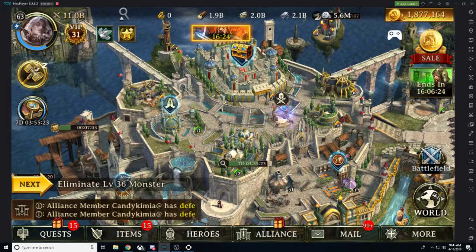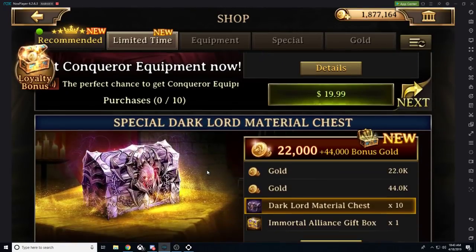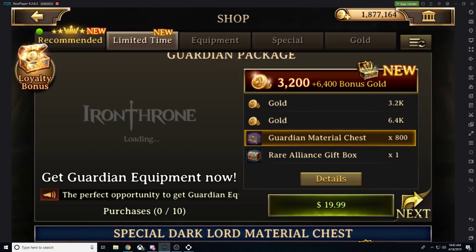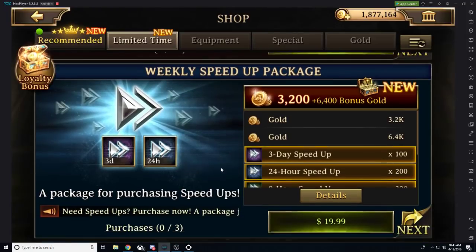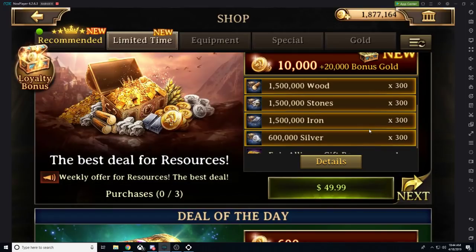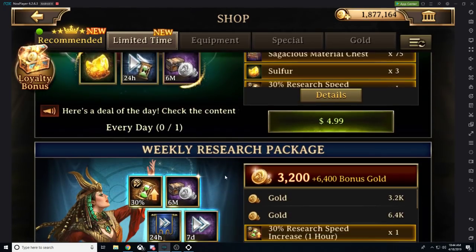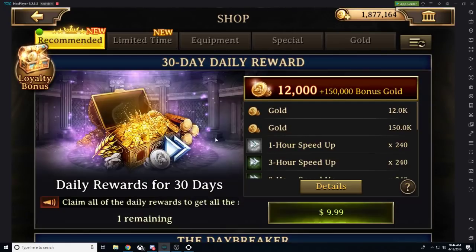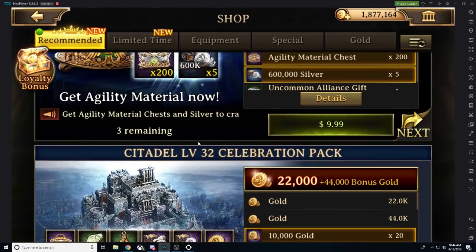There are a couple other fixes they did — a couple of changes to some resource packages, down at the limited time. Also the Conqueror material package, you'd get for $20, 800 chests. You could do that for all of the level 30 gear, which is absurd. Although they do have the gift boxes, and the gift boxes are still amazing. They did update these packages — I believe they're giving more resources now per package. I'm really looking forward to this Daybreaker as well as those agility material chests.